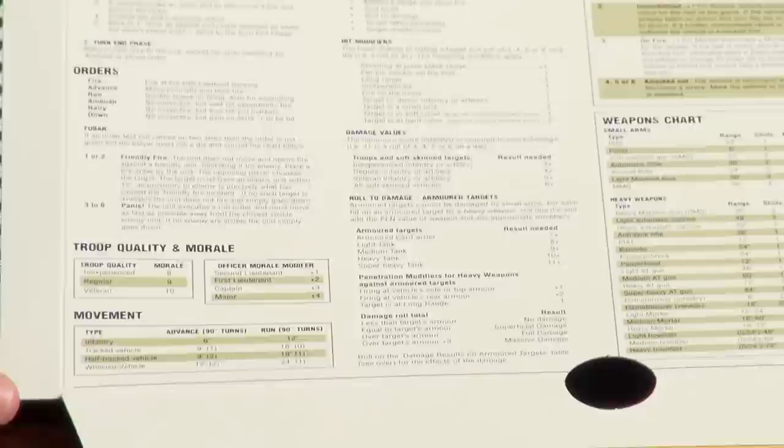This is exactly what we've been needing. We've played a couple of games over the last few weeks, and without this we're constantly flicking through the book. We had two rulebooks during our games and we were still both flicking through them.